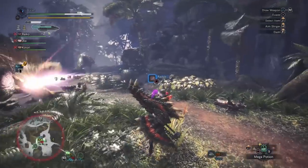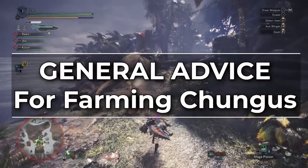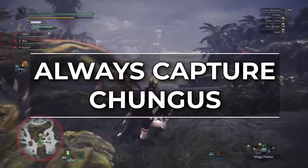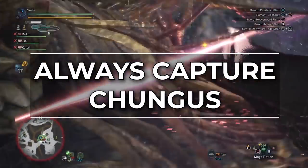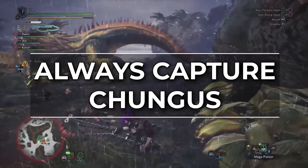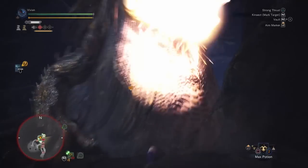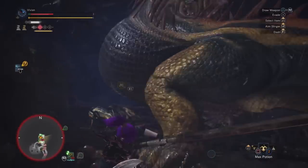Now that we know our target time, let's discuss some general advice to help farm him more efficiently. Always capture Chungus — this saves time because you don't have to beat him down to his last bit of health. Even after he starts limping, he still has a lot of hit points left. Besides that, fighting him where he sleeps is no fun — he barely fits in there, let alone 4 extra hunters.